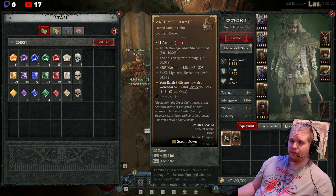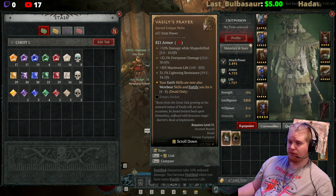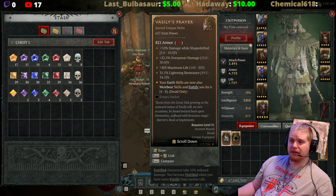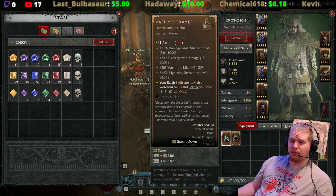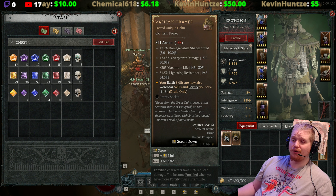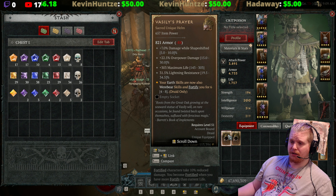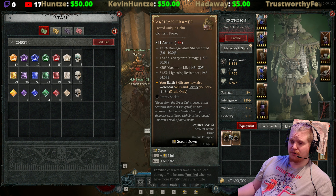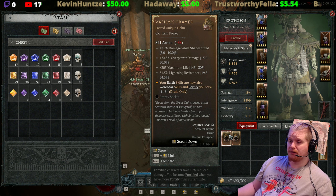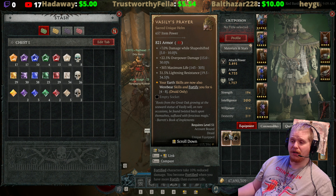This particular helmet is at 7%, which is a mid-range roll. We also have overpower damage, which could come in handy if you're using Pulverize — I believe that's the overpower skill of the bear — and it rolls between 15 and 30 percent. We also have a maximum life roll, which is nice; it goes as high as 303, ranging from 143 to 303, and that goes up as you upgrade it. Then we have lightning resistance, which at this point is unfortunately not very useful, rolling between 19.5 and 34.5 percent.